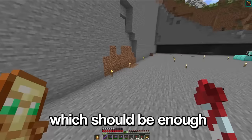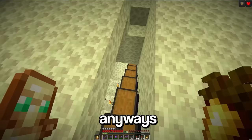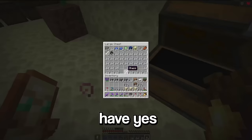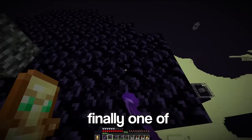Now we need glass, so if we head down here — oh, what? Oh my. Anyways, we can come down here and we should have a decent amount of glass. There's actually some spare hoppers in here. And then finally, one of the most important parts: we're gonna need a bunch of obsidian for nether portals.